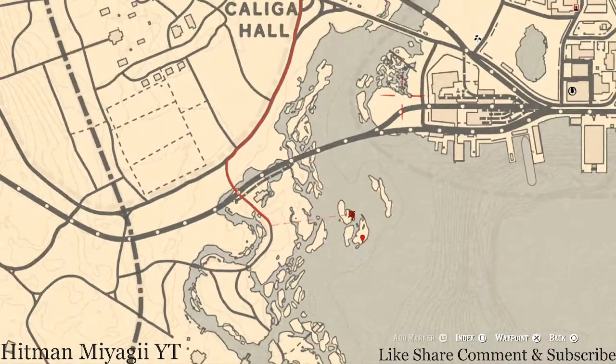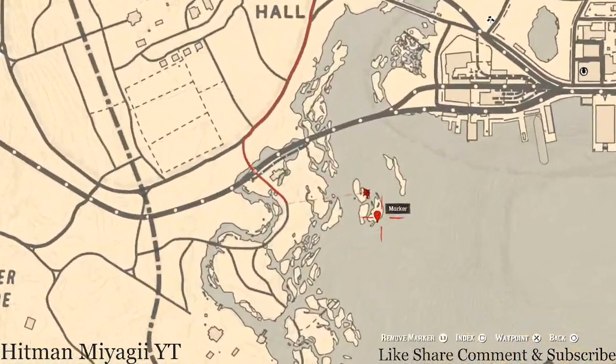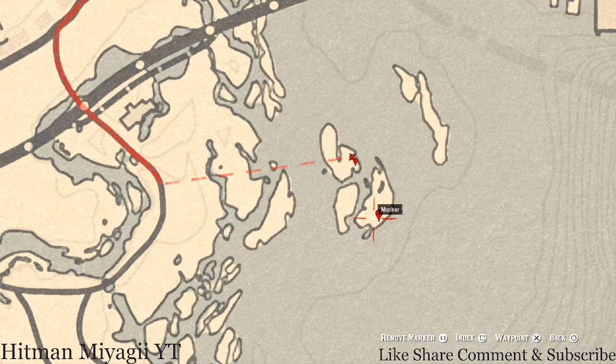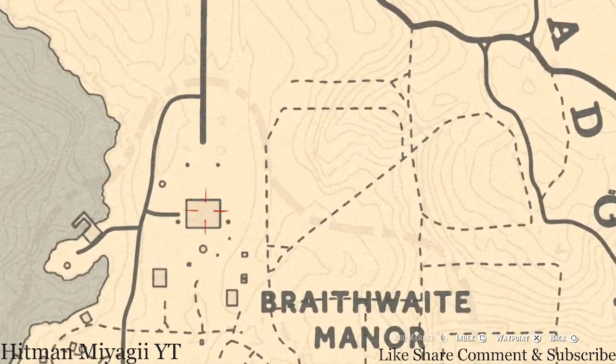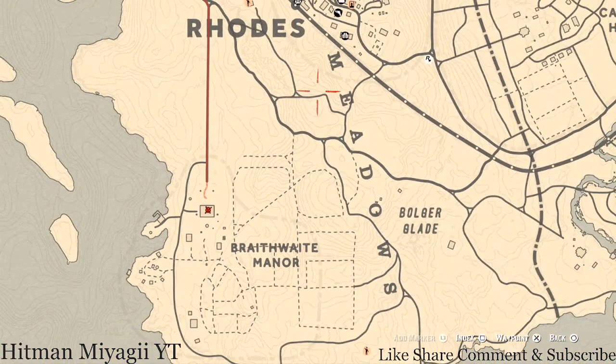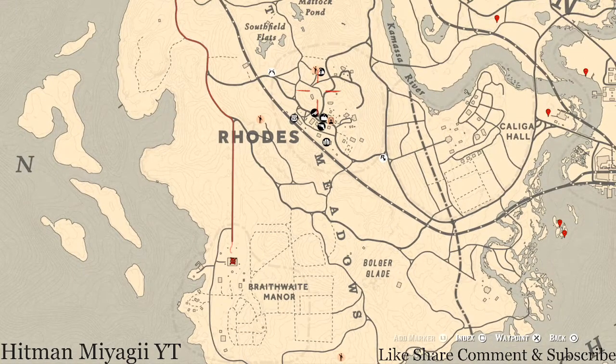There's a cardinal flower that spawns over here in this area each and every day — this helps me personally indicate what cycle the flowers are on, which today is Cycle 6. Over at Braithwaite Manor, inside the house you'll get a Jade Hairpin family heirloom. It's on top of the fireplace, second floor, first room to the left — that's exactly where it is.